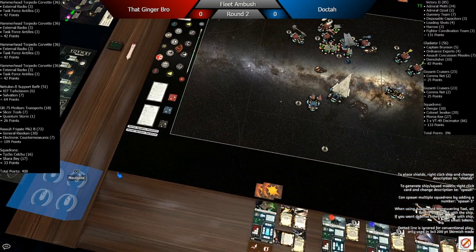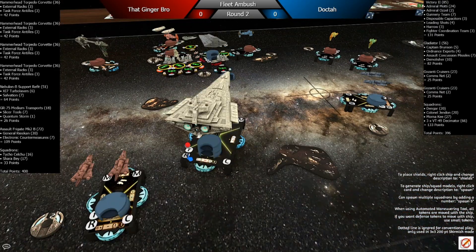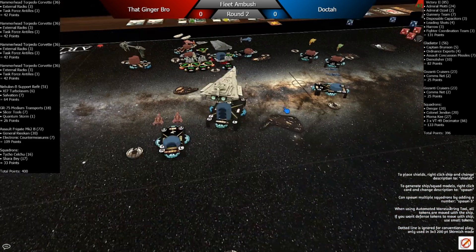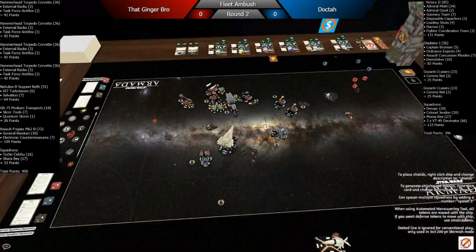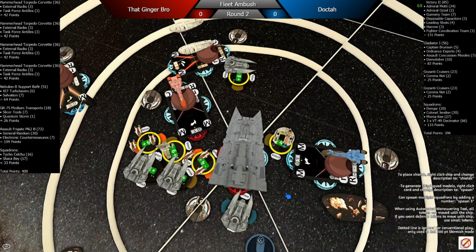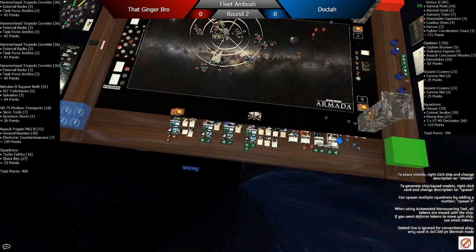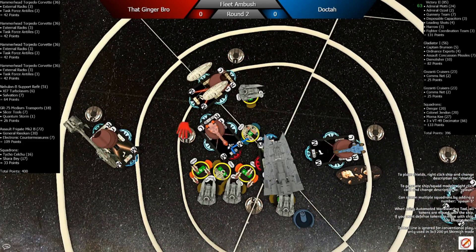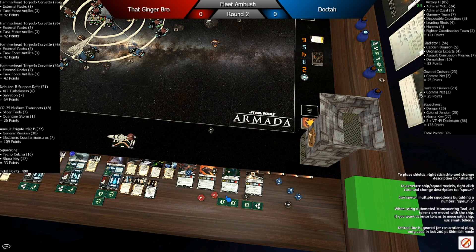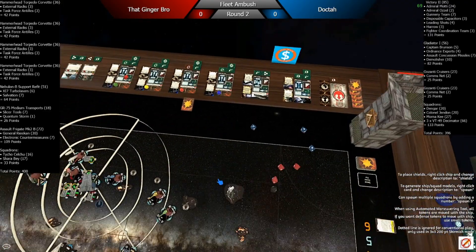I'm kind of regretting not bringing Jendon back a little bit, but with the Gazanti there to relay stuff it's not a huge deal. I'm fairly confident in my ships' abilities here because I'm going first and can escape. I ended up doing two side attacks. My squadrons are going — Mornakee is doing her terrible meanness, three damage once more after reroll.